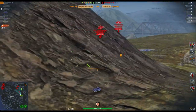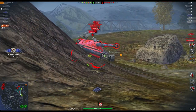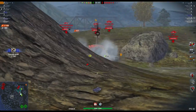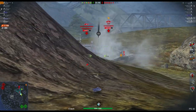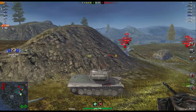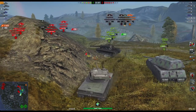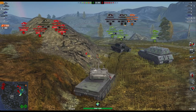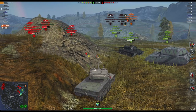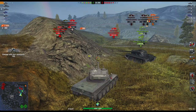Its penetration is pretty good. Look at this 60TP here — there goes one, and let's load another one. There goes number two, and let's load a third one. And there we go. Two of them went into the front of the 60TP and one went into the side of the turret. That's what you can do with the 50B. Now all I've got to do is get back into cover and wait for the reload.